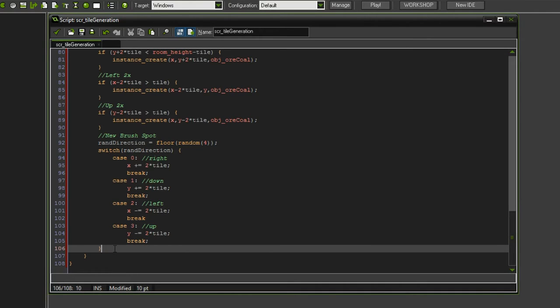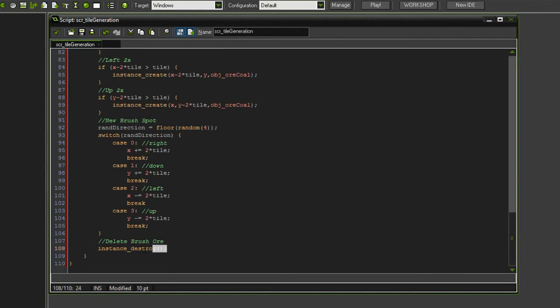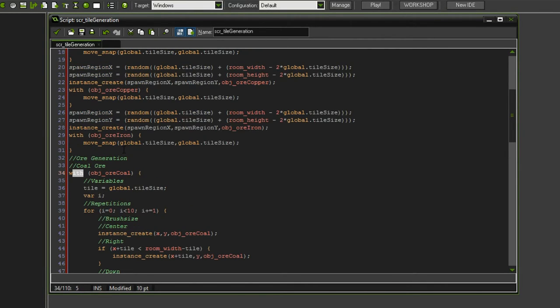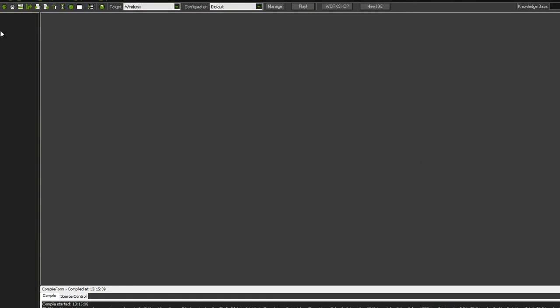At this point, in order to prevent spawning too many ores on top of each other, I want to delete the original brush — which is the original ore that we spawned. Since we are still within the with statement of the original ore, let's call this the delete brush ore step: instance_destroy. This will only destroy the original instance. Even though we're using a with statement that usually addresses all coal ores, we initiated this with statement while only one coal ore was available, and therefore it's only addressing that single one.